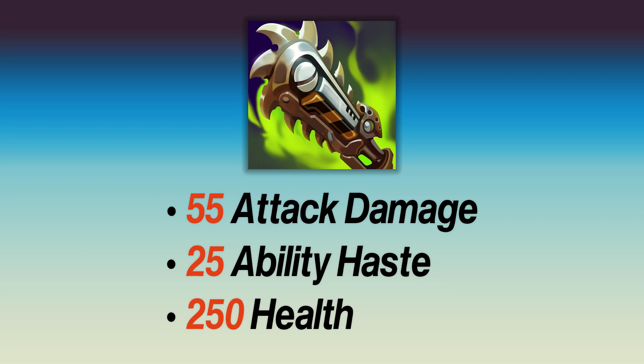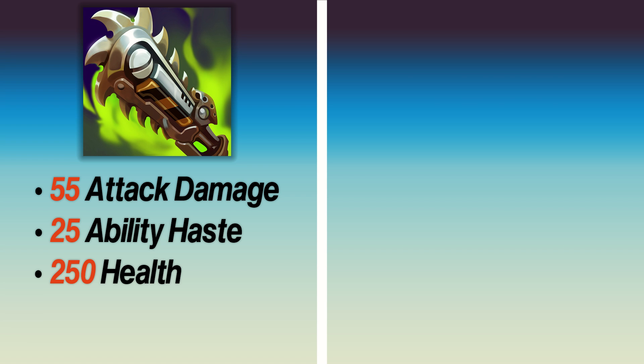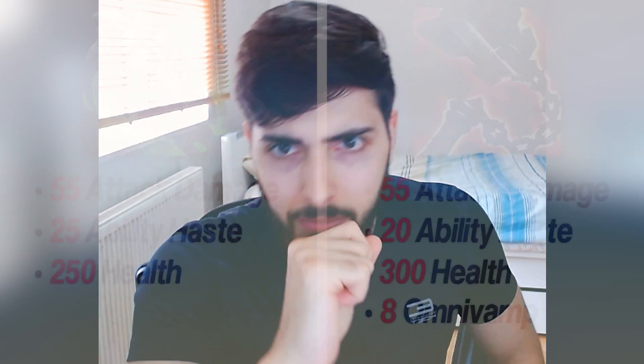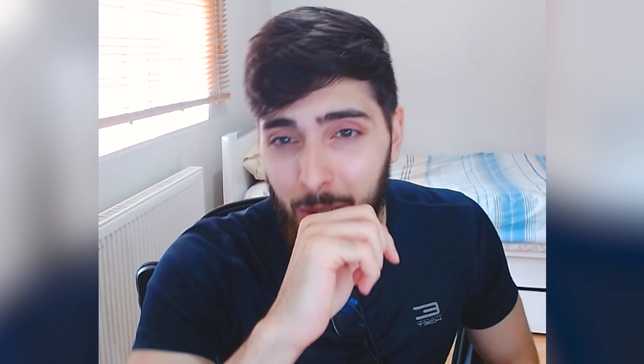To really see what that even means, we need to compare it to another base stat heavy item. In this case, we'll be using an insanely stat efficient mythic, Goderinger Cup. When you put these two items side by side, you're going to notice that Kempunk can really compete. The only difference between the items is that Kempunk provides 5 extra ability haste, where Goderinger Cup provides an extra 50 health. I've done the maths — you can check the description. These stats are interchangeable. One ability haste is worth 10 HP.